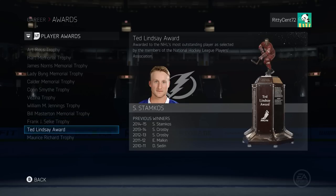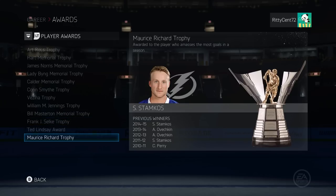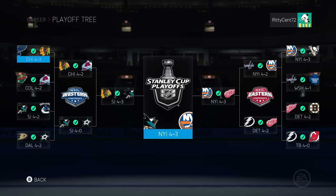Stamkos got the Art Ross, the Hart, the Lady Byng - he's cleaning up. Kuznetsov gets the Calder. The Vezina goes to Halak, Masterton to Johnny Quick. The Jennings goes to Marc-Andre Fleury. The Bill Masterton goes to Dylan Larkin. The Ted Lindsay also to Stamkos, and the Rocket Richard to Stamkos - what a season from that guy. Here's the playoff tree - an intense game seven in the Stanley Cup Finals. Thank you for watching, I appreciate you, I'll see you soon.